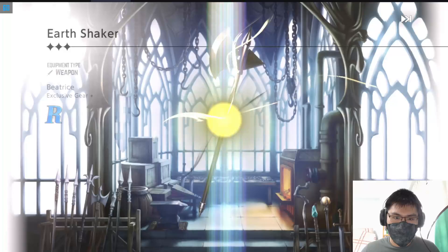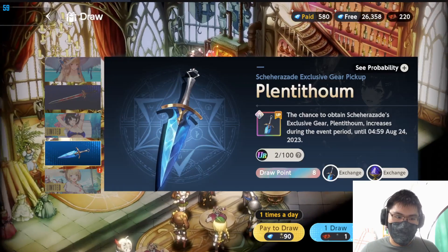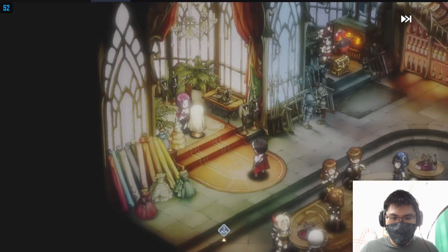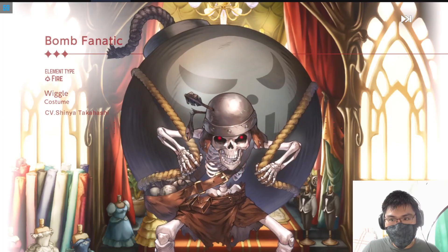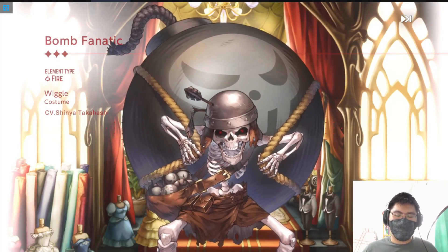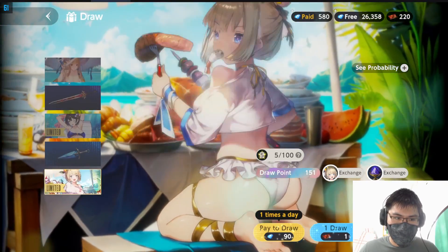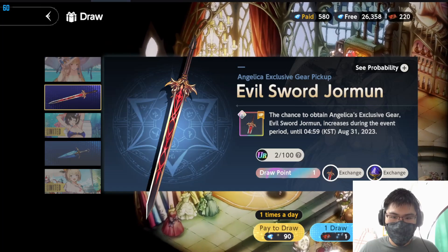Let's go to the weapon first and finish off all the free daily draws. Recently the game has been so generous that I have nearly 300-plus summons for today's video, but I'm not going to spend everything because I don't know how strong she will be. If you take a look at her weapon, this is an exclusive weapon - Evil Sword Jomun. It provides quick damage 90%, so it's a mage attacker kind of weapon, meaning she's more of an attacker unit.